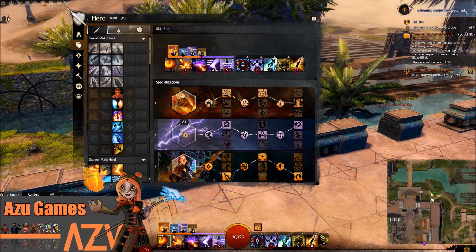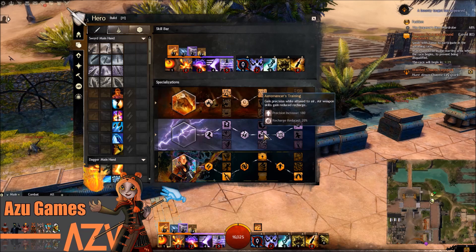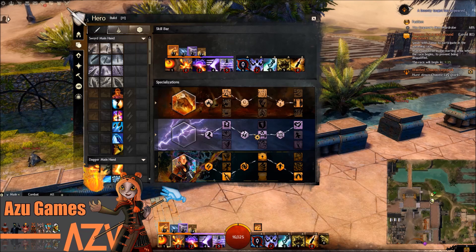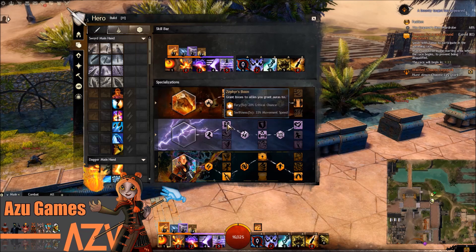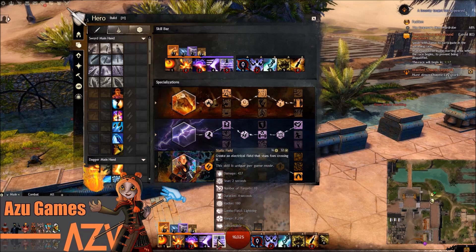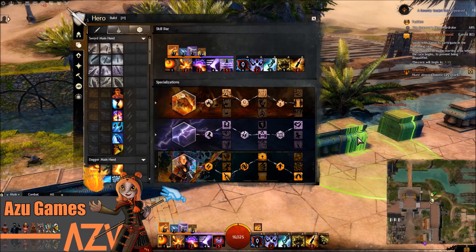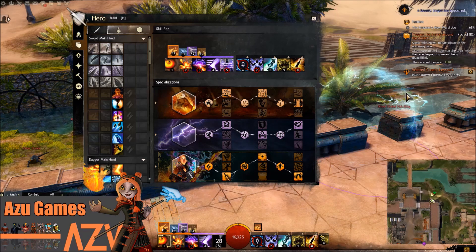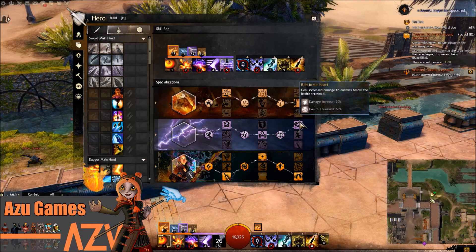With the specialization of Air, I take Zephyr's Boon, Aeromancer's Training, and Bolt to the Heart. These two basically just give me some nice swiftness, and Aeromancer's Training reduces the recharge on your abilities — basically cooldown reduction — so you can use them a lot more often for the crowd control and to dash out more damage. On top of that, I like to take Bolt to the Heart because it increases your damage.